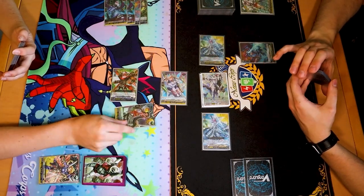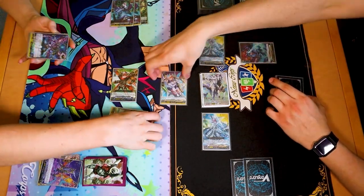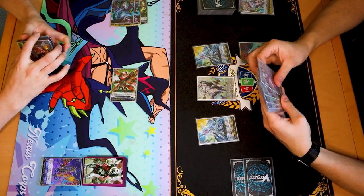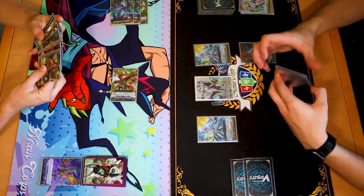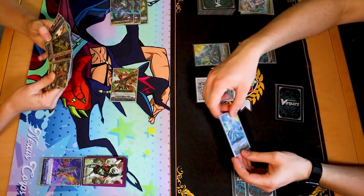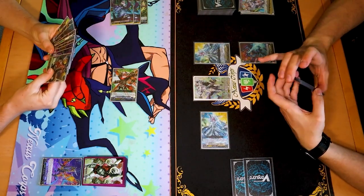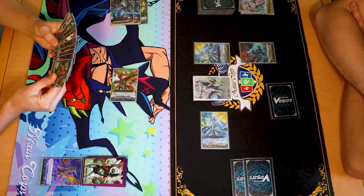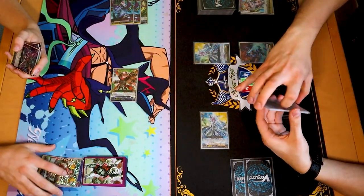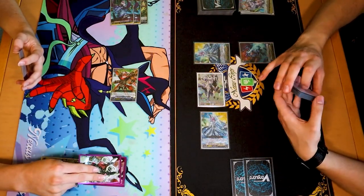Two to pass. Heal! Power to my vanguard. Second check — pass turn. Stand and draw. Joke's on you, I really just wanted to trigger-check the heal. I can't really do anything this turn either. 20 to vanguard. That's a lot of cards in your hand. 28. 15 to vanguard — no guard. Nothing. Hit me.